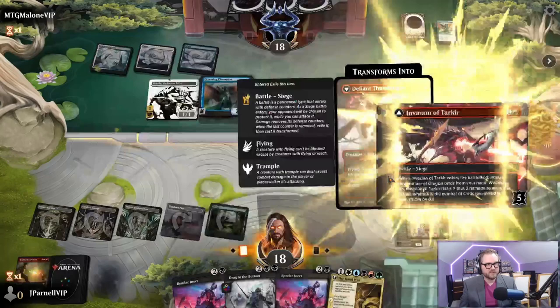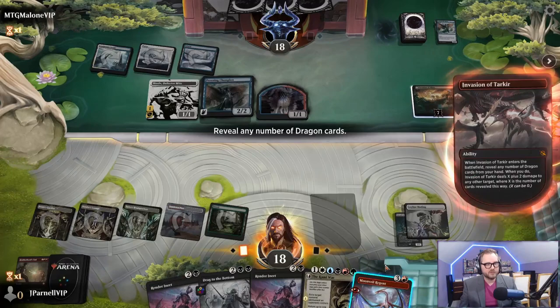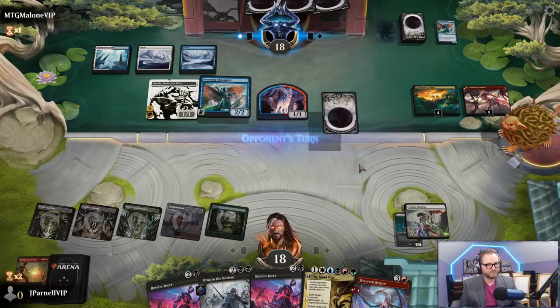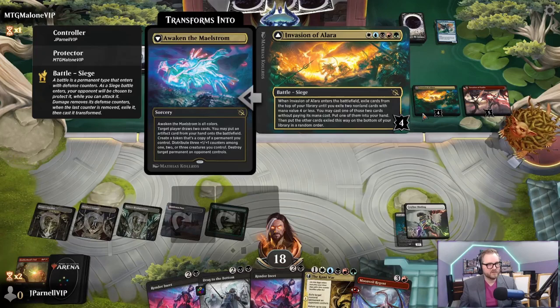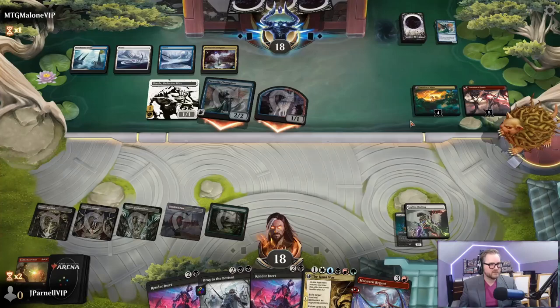During the Invasion of Alara, Tarkir accidentally ran into Alara. I can't believe I got my Tarkir in your Alara. Draw two, an artifact, copy of a permanent, three counters among creatures, destroy a permanent. Okay, got all that.